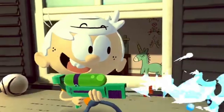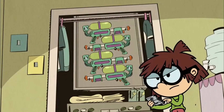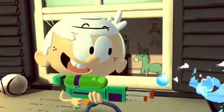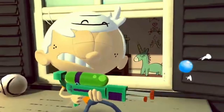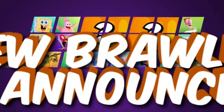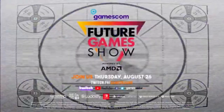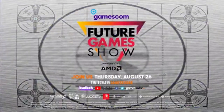Lincoln uses a water gun that first appeared in the episode One Flew Over the Loud House. In that episode, Lisa gives it to her siblings filled with chicken noodle soup, but thankfully for this game Lincoln uses water instead. The water gun seems to function like the splatter shot Inkling uses. The end of the trailer tells us two new characters will be revealed at Gamescom's Future Games Show. Let me know in the comments who you'd like to see in this game — catch you all next time, thanks for watching!